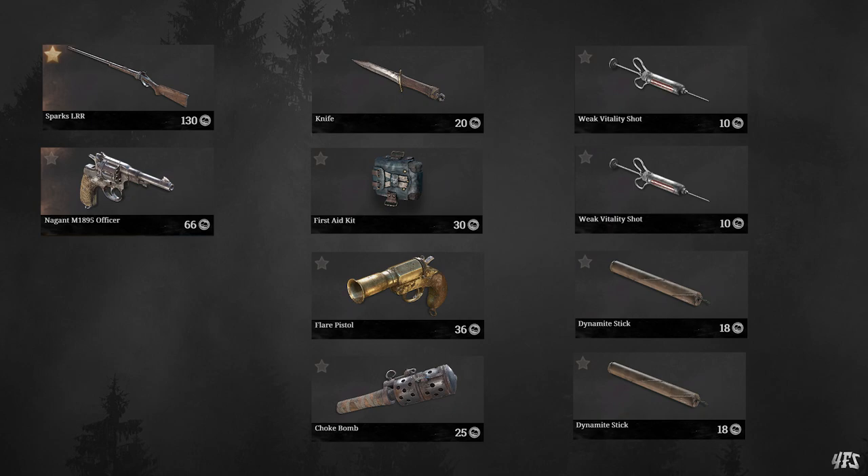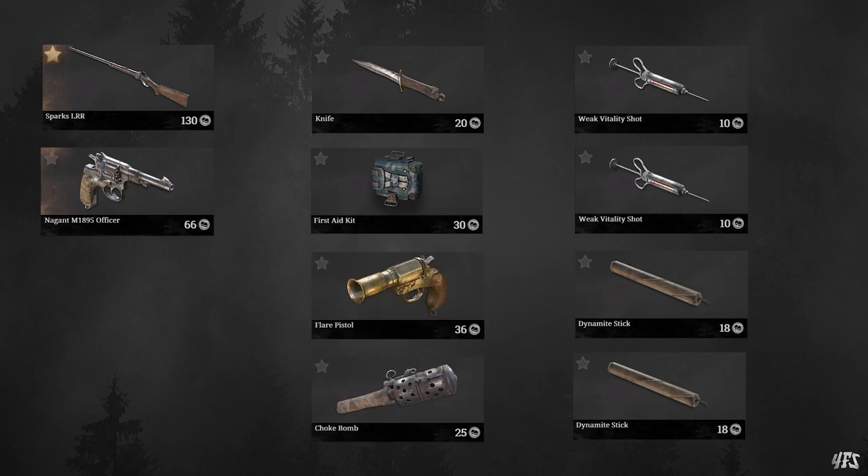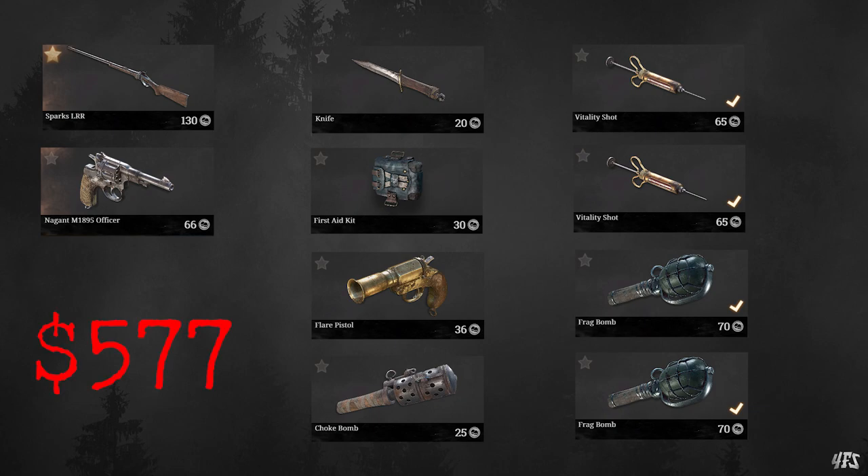Throwables probably win a good 30% of my fights. Let's look at the total. We've got the Sparks LRR, the Negant Officer, the Knife, the Medkit, two weak vitality shots, and two dynamite sticks. This is the more budget version of the loadout for $302. It's highly efficient, and if you have the extra cash and want to make some improvements, I'd add a flare pistol, some choke bombs, switch out the consumables for full vitality shots and frag bombs, and this will total at $577 — which is really at the upper limit of what I'd consider budget, but if you've got the money it does make it more powerful.